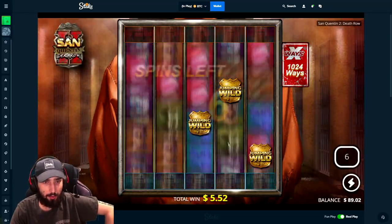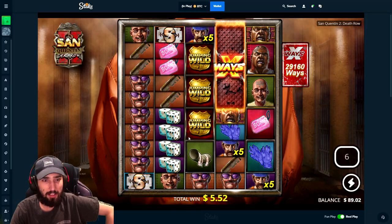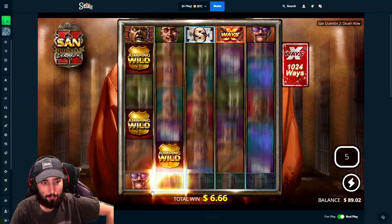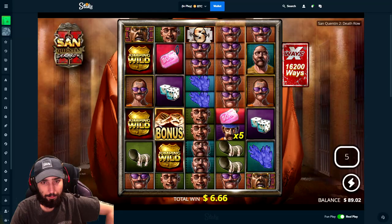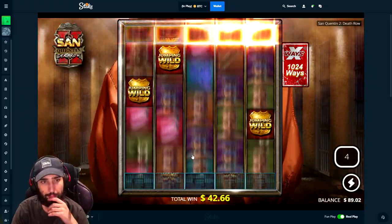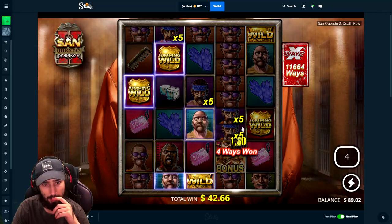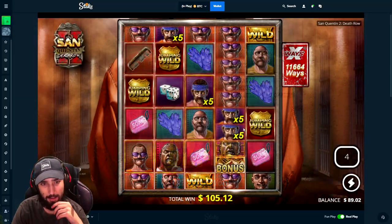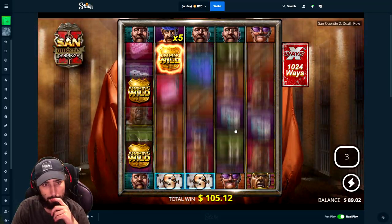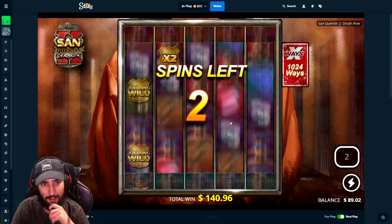I'm just looking for like a bunch of splits right now, early on. Split this. Of course you don't — you split everything beside it, but not what you need to split. Is this good with the 5x? 62. This isn't good though, I can't lie. This is terrible so far.